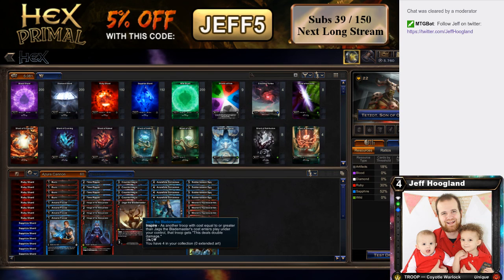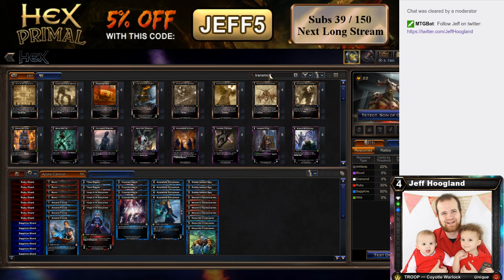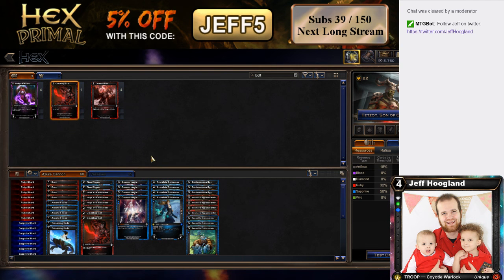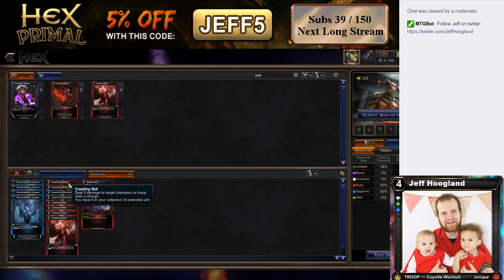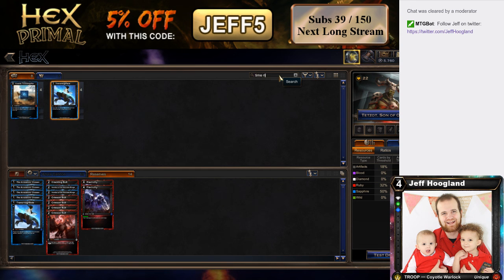I want some copies of Transmogrified in the 75 — cut Subterranean Spy and Jags from the main, and Time Ripple, and I had some Crackling Bolts in the main as well. I think I'm going to split Ripple and Trans — just do a coward's split all around: two Transmog, two Crackling Bolt, two Time Ripple. And then in the reserves, I'm just going to have more of what's good here. I don't think I want four Crackling Bolts in the 75 — maybe I don't want four Crimson Bolts either. I definitely want another Transmog in the board. I think I want another Time Ripple as well — the tempo you get on Time Ripple is very, very powerful.